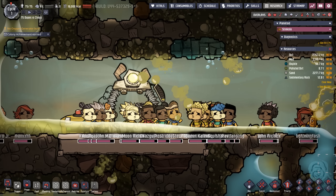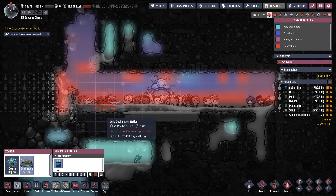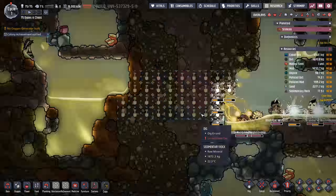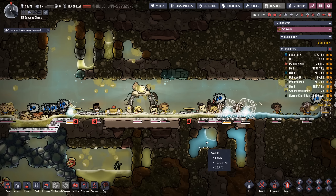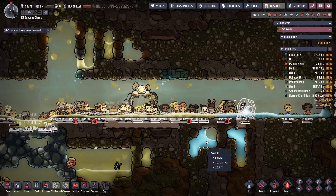Looks like we have some flatulent dupes too. Each sublimation station is going to use one kilo of polluted dirt per second, and for that polluted dirt they'll provide oxygen for about five dupes — not six, because when a duplicant is breathing polluted oxygen they get the yucky lungs, which means they're consuming more oxygen. We're also going to dig through here because this cavity has a lot of oxygen waiting for us. We have three sublimation stations down, and that's only going to be enough for about 15 dupes.